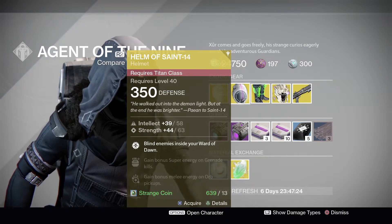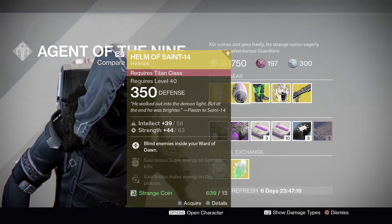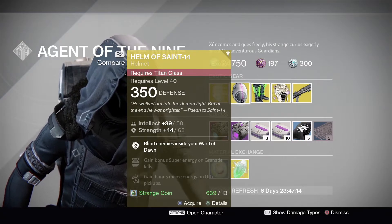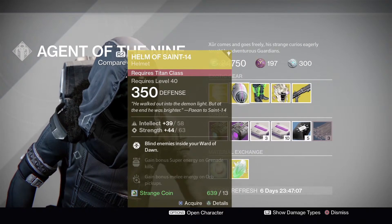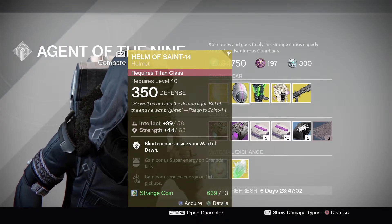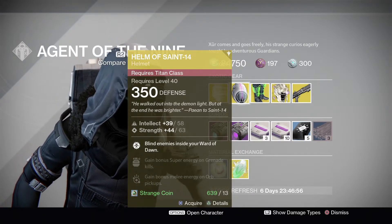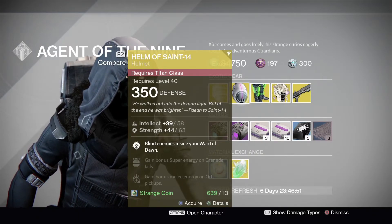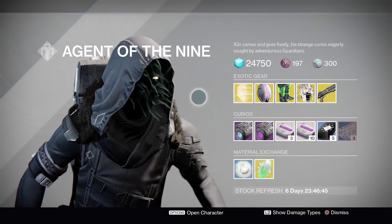As always, if you haven't picked any of these up, go ahead. I'd personally recommend the Helm of Saint-14 — if you run Defender Titan in the Crucible it's not a bad helmet. It also prevents shotgunners from rushing in effectively; if you have the bubble up with Weapons of Light, as soon as enemies walk through they're blinded, so the shotgun threat is neutralized.